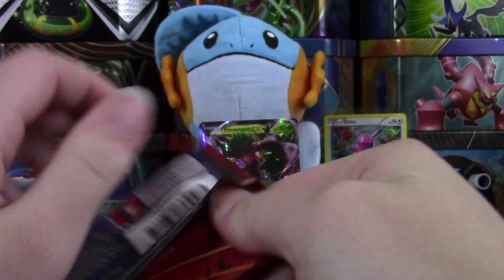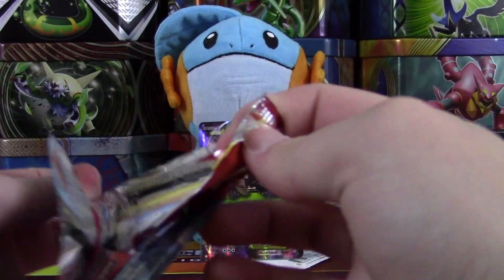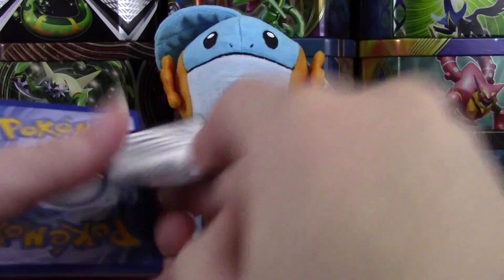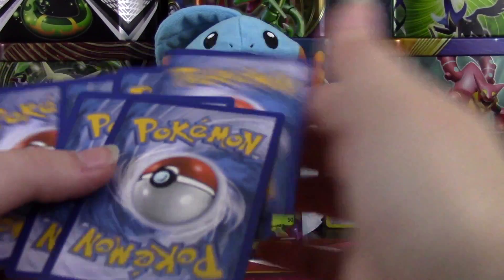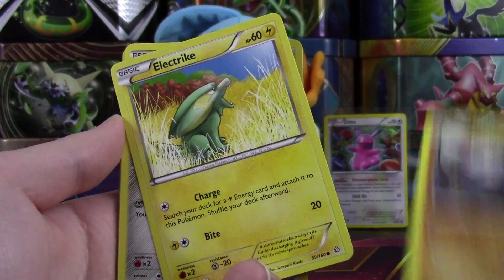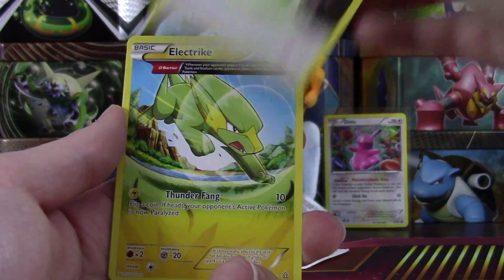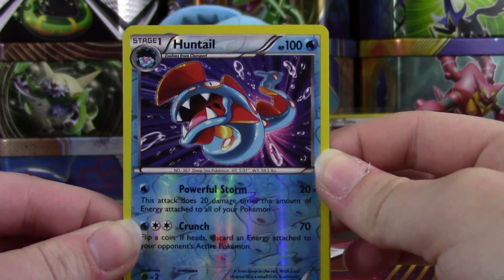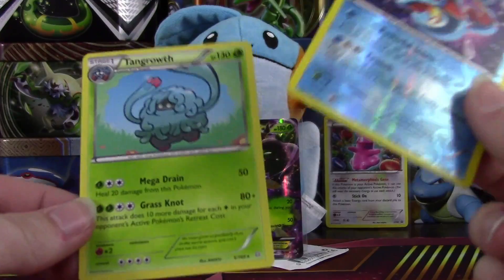Hey, we can still find something else. I remember one time I opened a Primal Clash blister and I got a full art and an EX in the same blister pack, so maybe we'll have one of those crazy blisters — you never know. I'll give you guys this code since we just pulled an EX; hopefully you unlock something great. We've got Rhyhorn, Skiddo, Drillbur, Electrike, Honedge, Kyogre Spirit Link, Bunnelby Ancient Trait, an Electric Ancient Trait, and ooh — our reverse is a rare Huntail. This is usually a holo in this set; really like the background on that card. And we have a Tangrowth regular rare — I always seem to pull this card when I open Primal Clash.